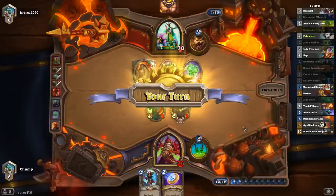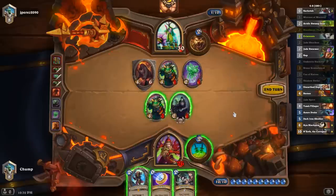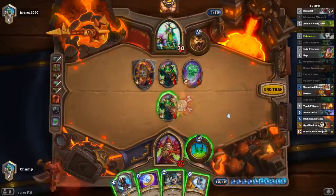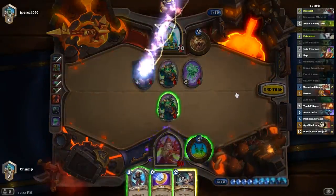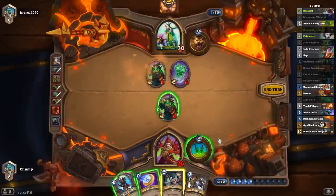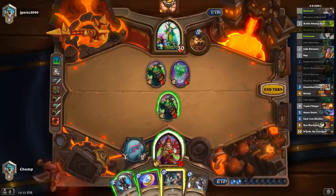Basically this thing has 1 less health than it should, and this guy has plus 1, plus 1 more than he should. So I guess I start by sending this guy in. Starfire — I guess I play Starfire; don't really have any other good way to spend my mana this turn. I'm daggering into something. I don't think there's any way I spend an Eviscerate here, is there?